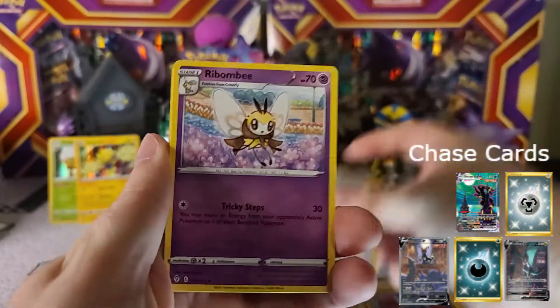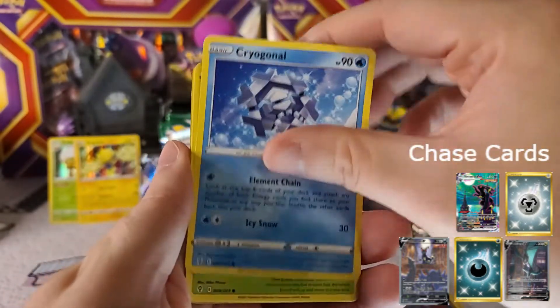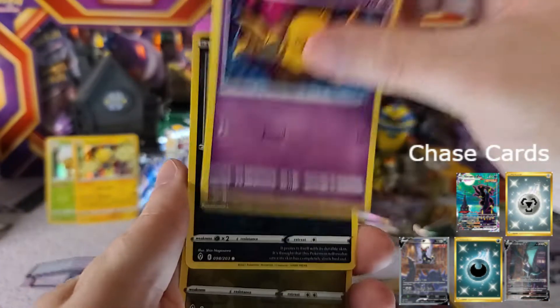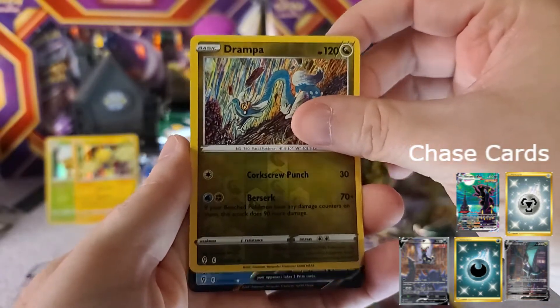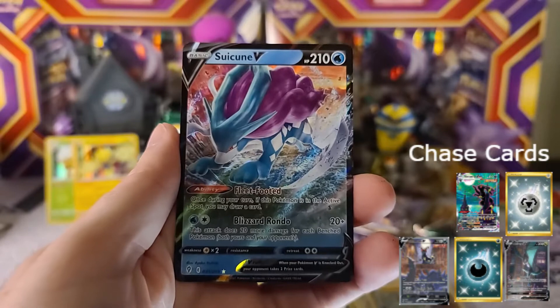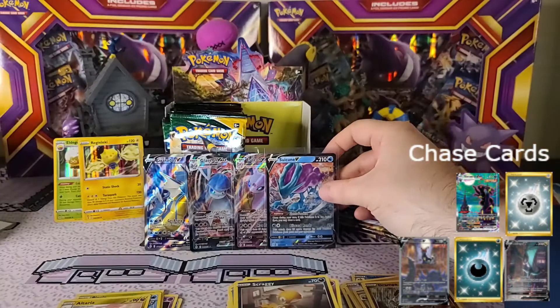Hopefully I can get that Salamence and I already got the reverse, which is always the hardest piece. Pack eleven: Avalugg, Kricketune, Petlil, Bergmite, Drowzee, Scraggy, Drampa as our reverse — and Suicune V! Look at that, we are just getting pulls left and right. Really loving this side of the box, though I don't know if that's a bad sign meaning the left side is going to be full of nothing.